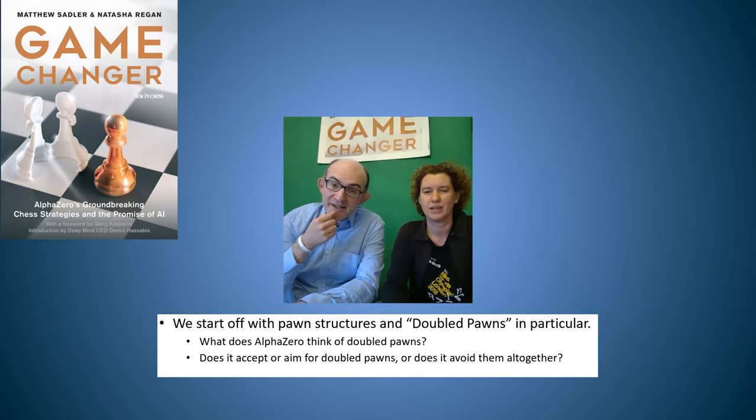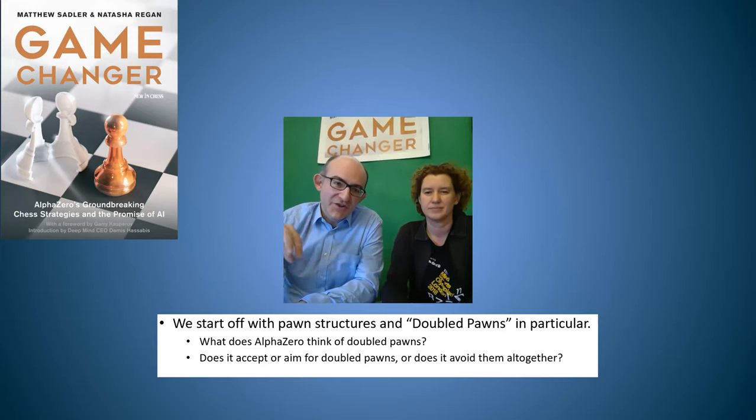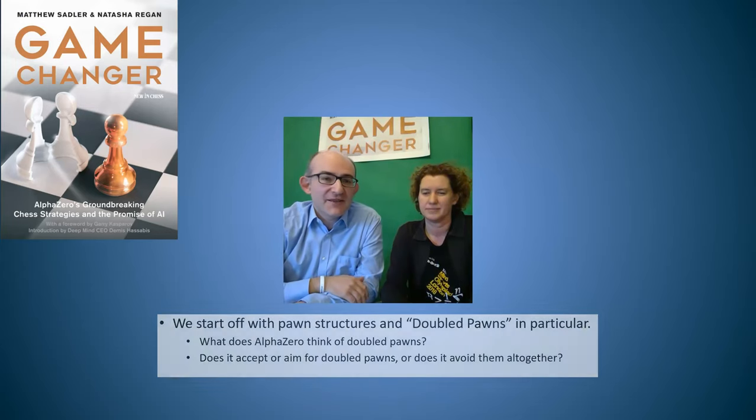Doubled pawns arise when one side captures or recaptures a pawn or piece and that brings two pawns on his side onto the same file. It's something very peculiar to chess — in games like Shogi, you can't get any sort of structures like that.